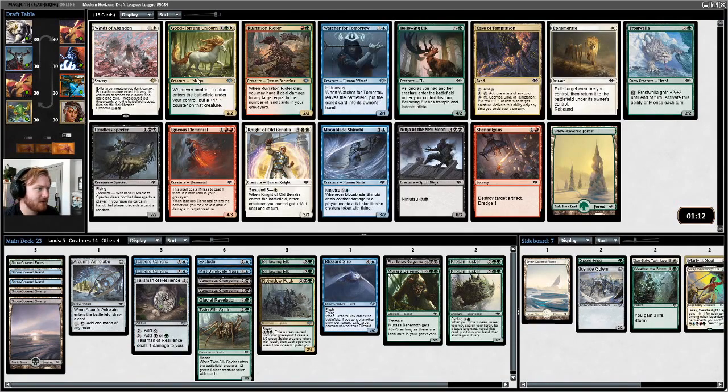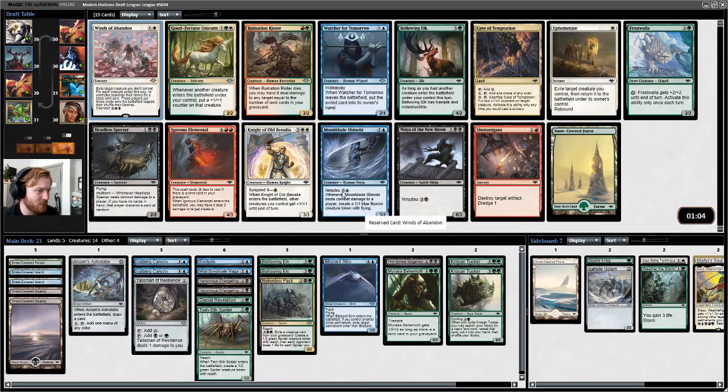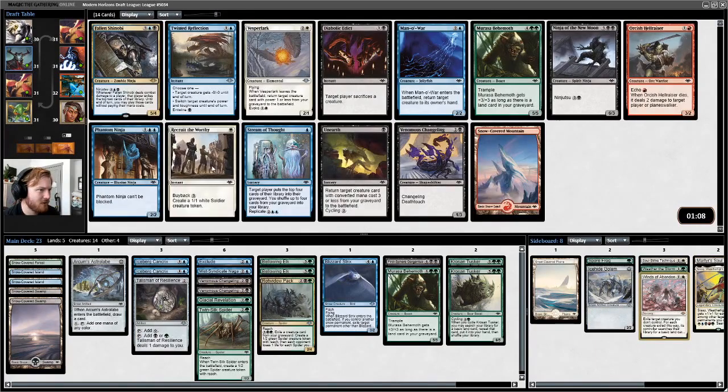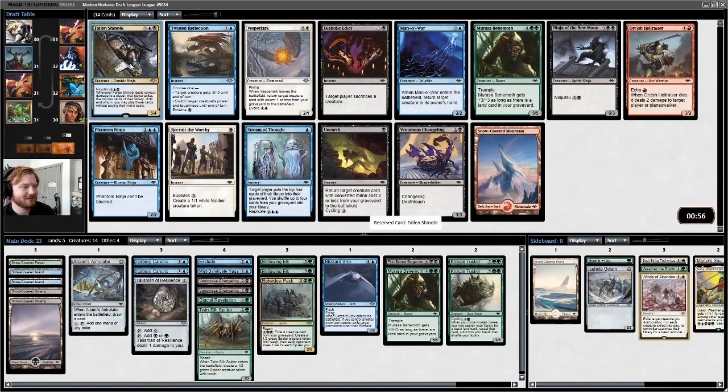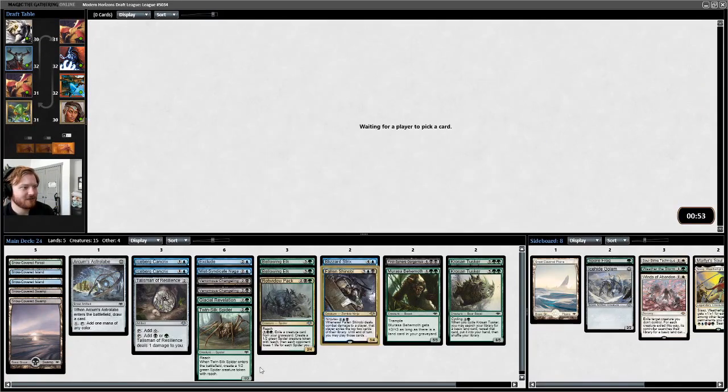Pack 3. Oh my god — this could be a reason to splash white by itself, because it's a six-mana Plague Wind and that's absurd in limited. Giving my opponent that many lands almost certainly doesn't matter. Other than that, there's a Frostfall and a Snow Forest in this pack. I'm gonna take this because we might be able to splash for it. Fallen Shinobi — the person immediately next to me is just not in blue or black. We'll take the Fallen Shinobi. It's in our colors. A couple hits from that and it could be game over.